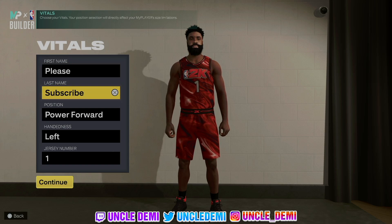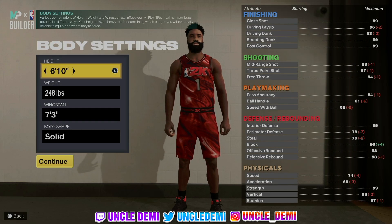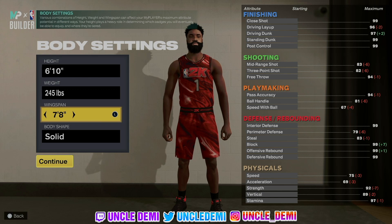Now let's get straight into this video. So obviously being called the four, you definitely wanna go power forward. Doesn't matter if you're left or right handed — I just like going left handed cause I'm left handed IRL. Then what you wanna do here is go 6'10 on the height so you can get those big man contact dunks. Drop your weight to 245 and max your wingspan all the way up. Body type, I just went defined with this.